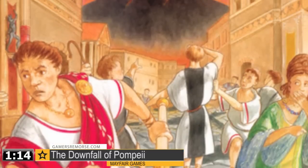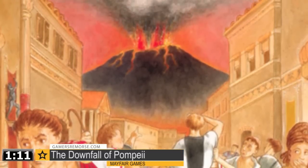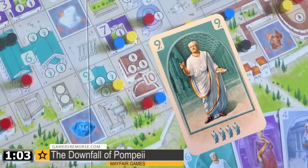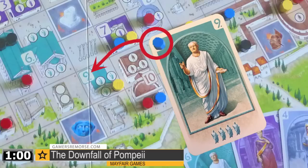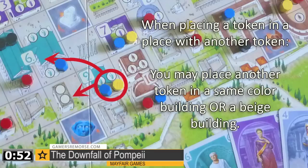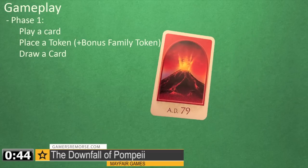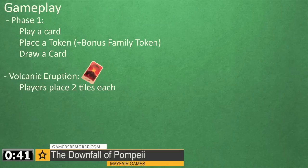Players take on the role of the citizens of Pompeii on that fateful day when Mount Vesuvius erupted. Players start out in the first phase of gameplay by utilizing their cards to settle Pompeii. These cards indicate what settlement a player can place a person, represented by a token. Players earn bonuses and can place more tokens if they settle a house, courtyard, or palace that already has a person in the building. Each turn a player plays a card, places a person token, and then draws another card. When the second volcano card is drawn, phase one ends and players are no longer able to populate the city. The volcano begins to erupt and phase two begins.